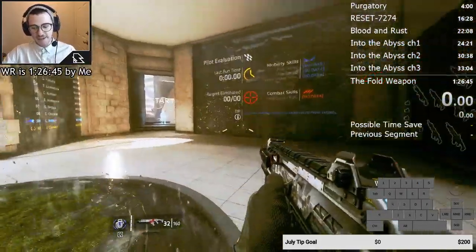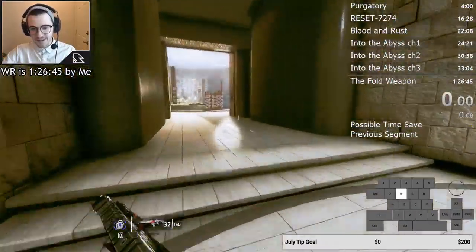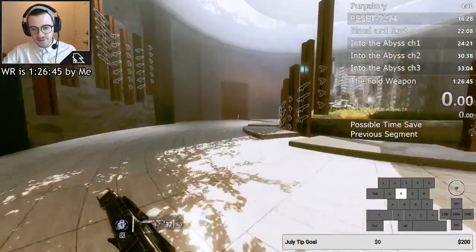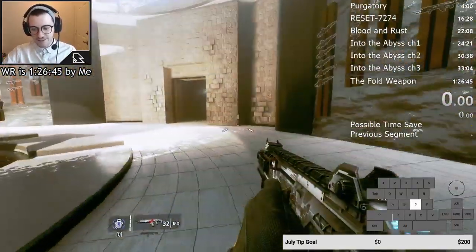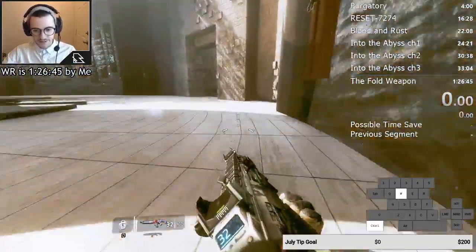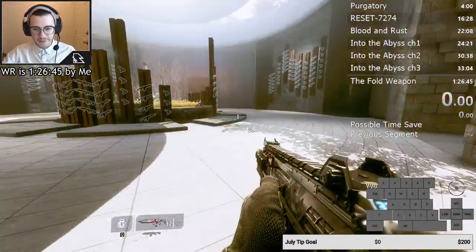The most basic mechanic in Titanfall 2 is slide hopping. That's just when you have any amount of speed at all, and then you hold crouch, you will start a slide. And what you can do from that is you can jump — so now you have a slide hop. You can just kind of do this in any direction, but if you hold W, you're not really going to get anywhere and you won't be able to turn.